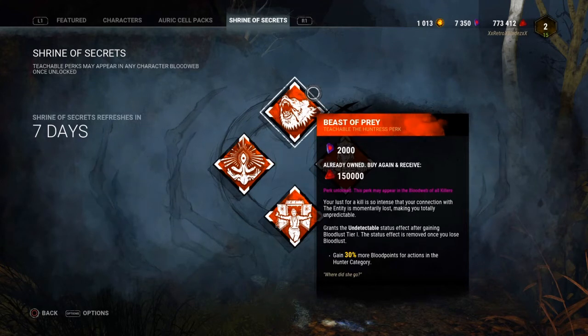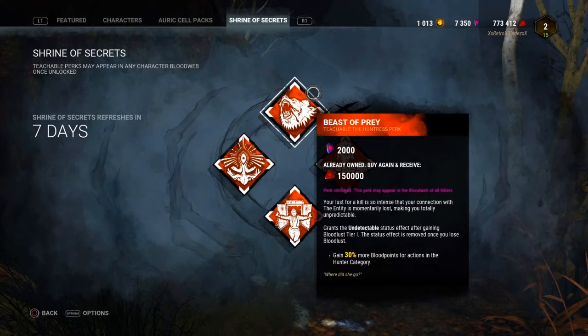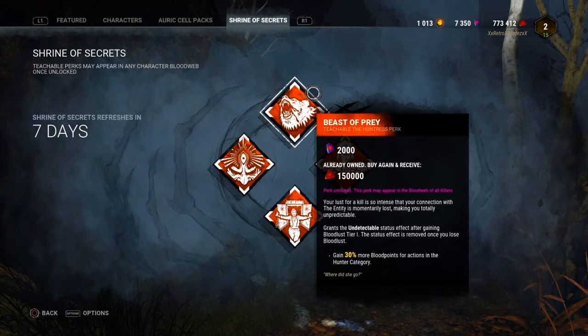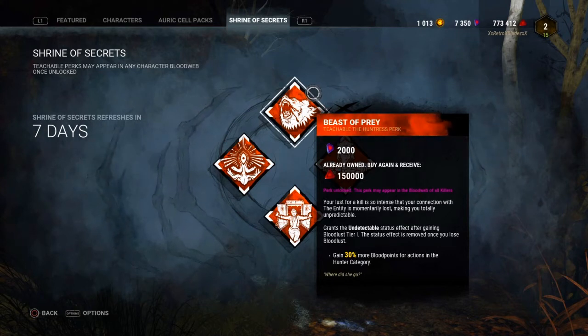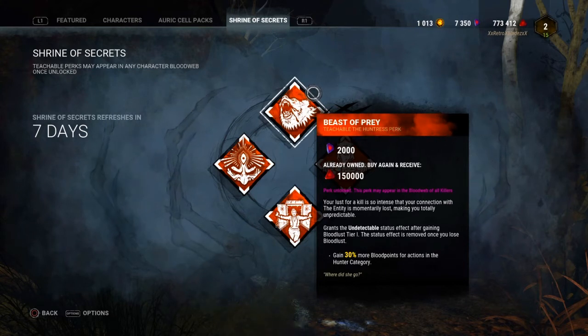I rate Beast of Prey around a 2.5 to 3 out of 10. At any level of play it's just gimmicky in a way that it won't help you at all. You might get some use out of it in a Legion meme build where the mend timing goes down quickly, but even then it's wasting a perk slot. I think they may have patched that interaction anyway. This perk needs a buff — it just needs something.